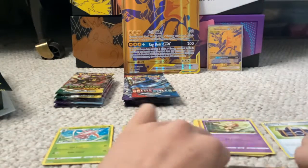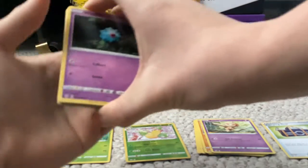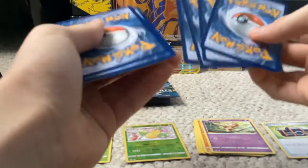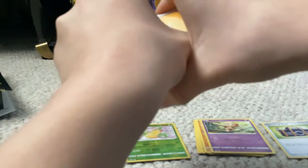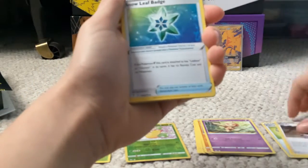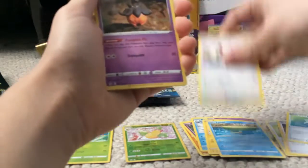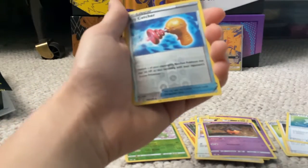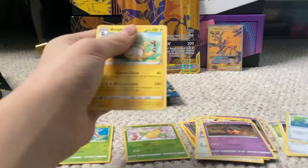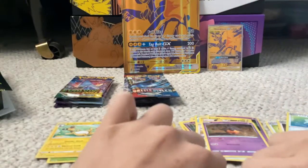Evolving Skies is a very nice set. The alternate arts are obviously the best cards — they're super nice. The Umbreons are pretty sweet and the Rayquazas are both pretty awesome — those are probably my chase cards. We are starting on a Lightning Energy. Gordy. Snowleaf Badge. Avalugg. Woobat. Emolga. Lotad. Rufflet. Pumpkaboo. Toy Catcher Reverse Holo. And an Ampharos Non-Holo Rare. Weird — that was a white code, so it's strange that we did not get a hit.